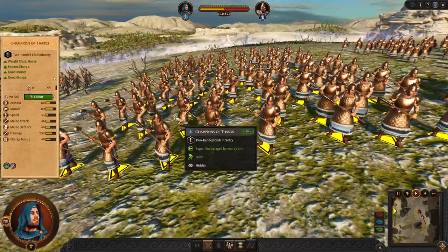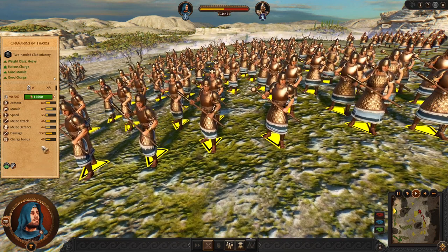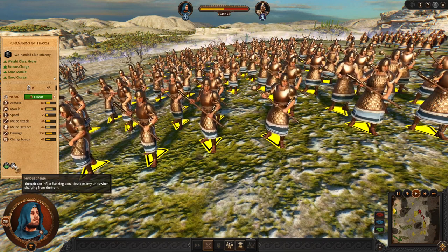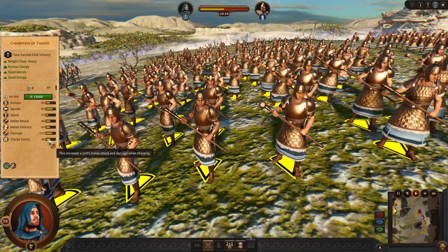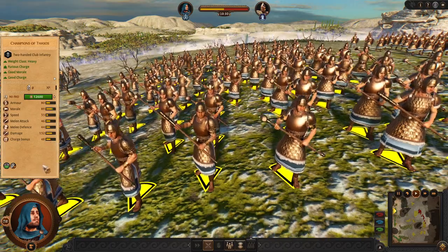The next charger we have is Champions of Thassos. These guys have a lot of charge, defense, attack, and the Furious Charge ability. As mentioned before, they will break enemy defense, which is very nice combined with such damage potential.